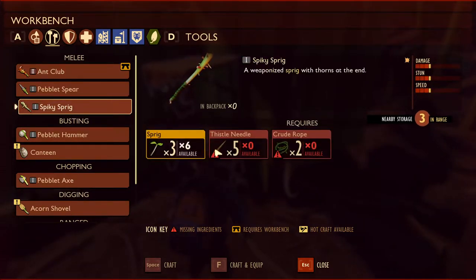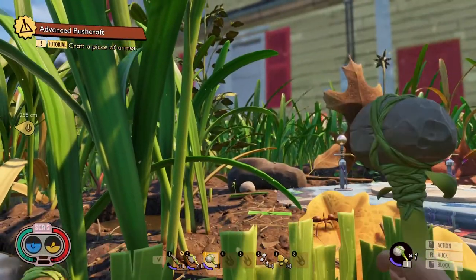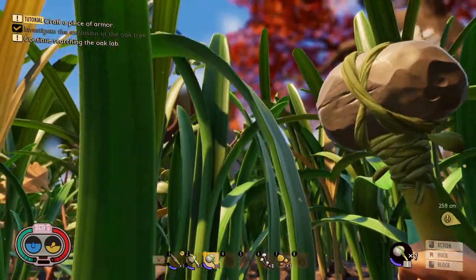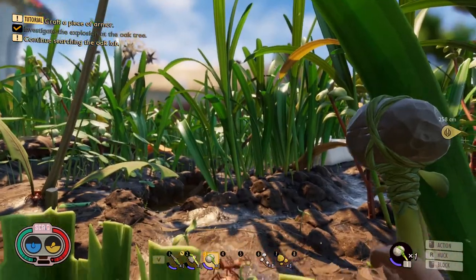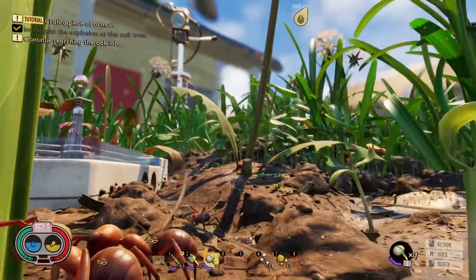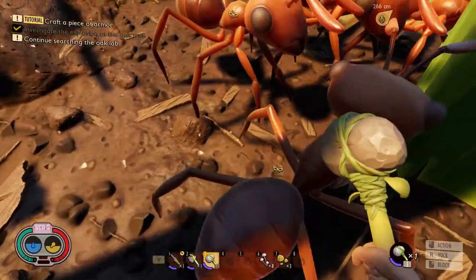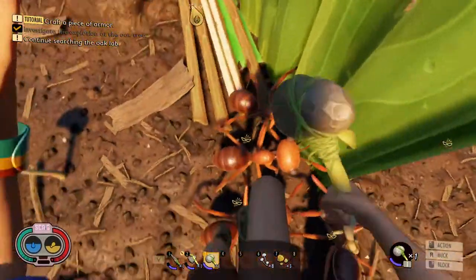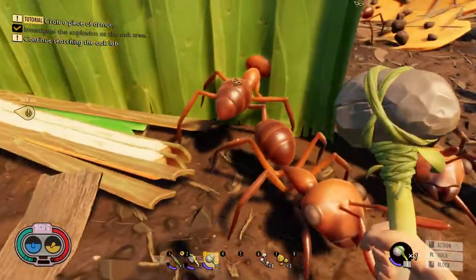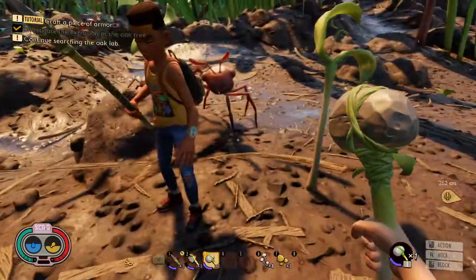Could you go get us thistle needles? What are those? Look for a purple flower, and then go break that with your axe. Purple flower — I wonder if there's one somewhere around here. Are you guys talking to each other? Looks like you're trying to steal our stuff through a wall. You can't do that — I mean you can steal our stuff, but not through a wall.